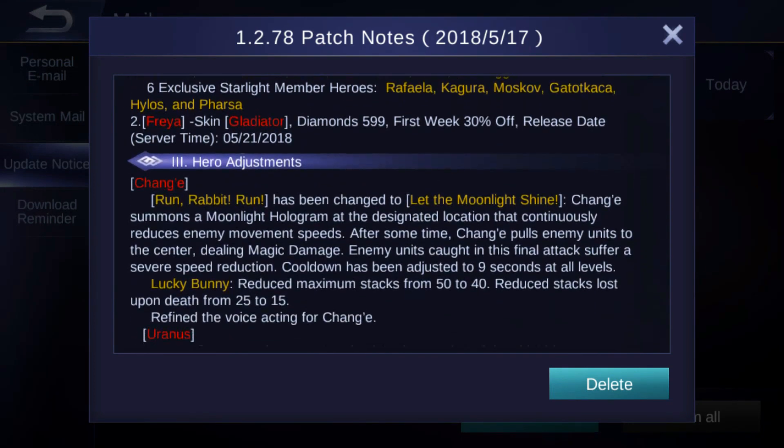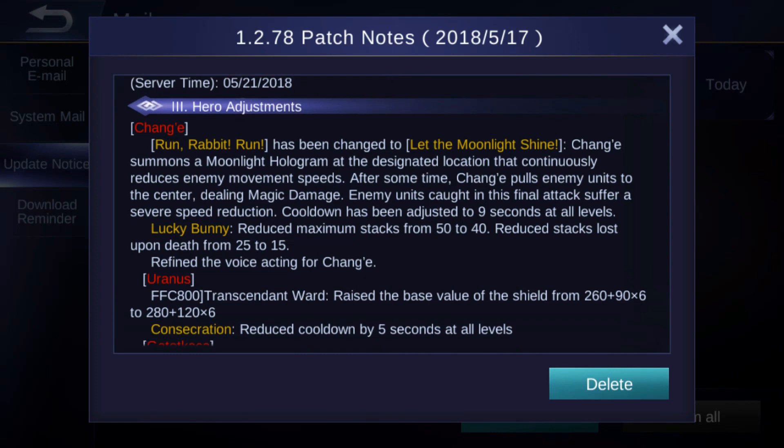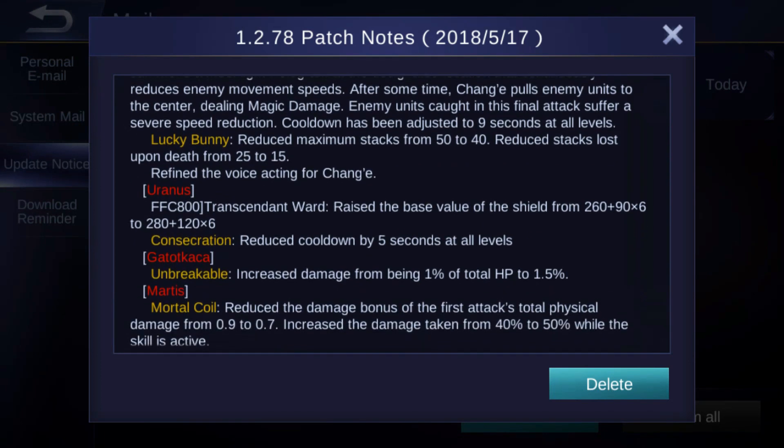For the hero adjustments: Chang'e has had her skill 'Run Rabbit Run' changed to 'Let the Moonlight Shine.' It's cast on the ground — when people step into it, movement speed is reduced, and when it ends the skill pulls enemies toward the center point and deals magic damage. The cooldown has been adjusted to 9 seconds at all levels. Lucky Bunny reduced maximum stacks from 50 to 40 and reduced stack loss upon death from 25 to 15, so that's both a buff and a nerf. They also refined the voice acting for Chang'e.